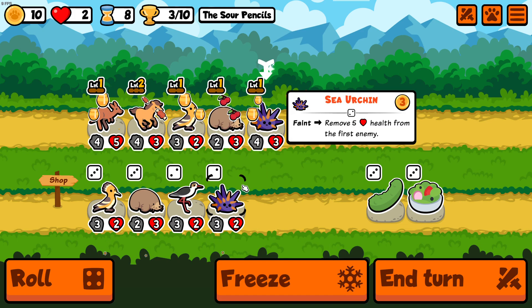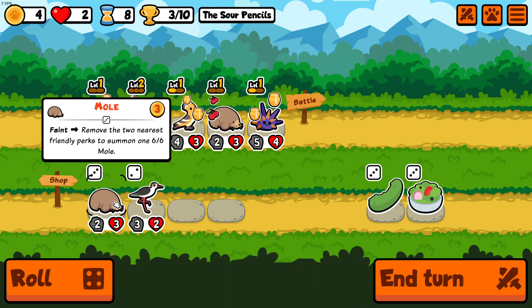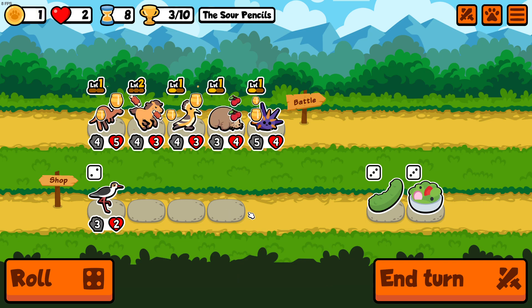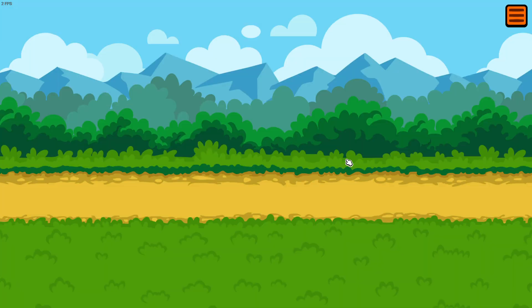Upgrade the sea urchin, upgrade another pet, and upgrade the mole. Can't afford anything else — end turn and confirm. Upgraded three pets, let's see how it performs.